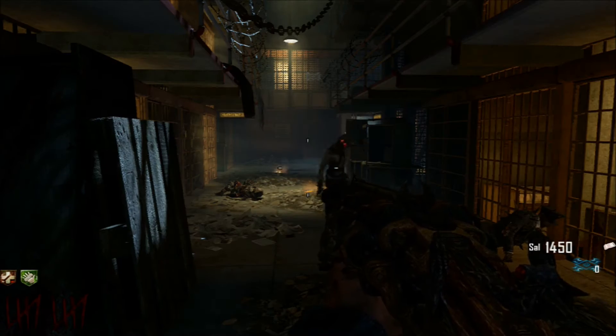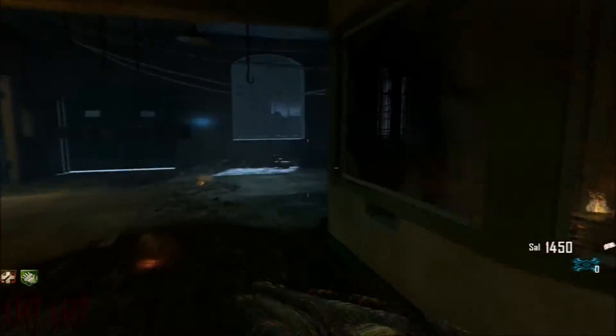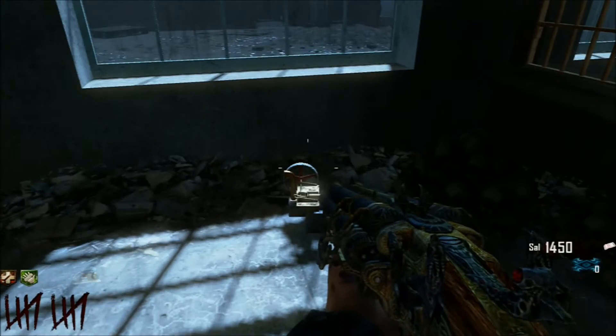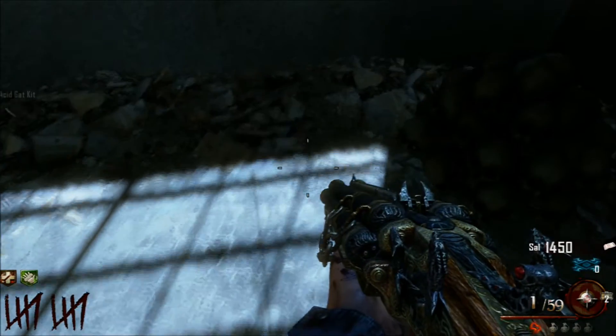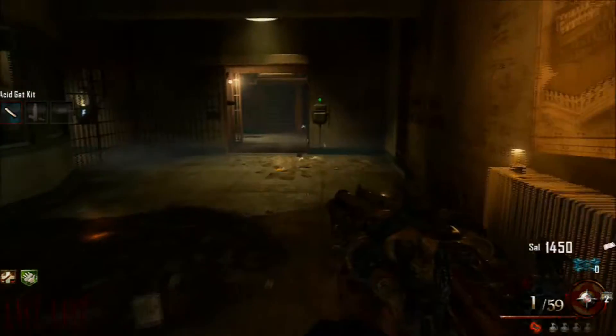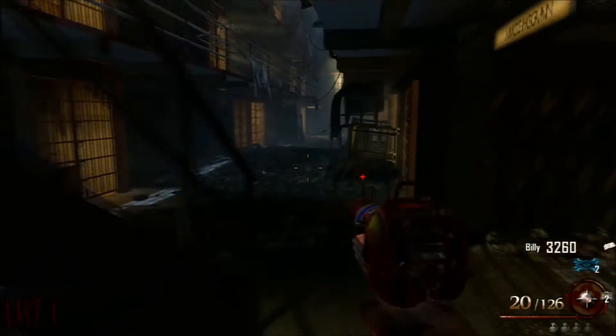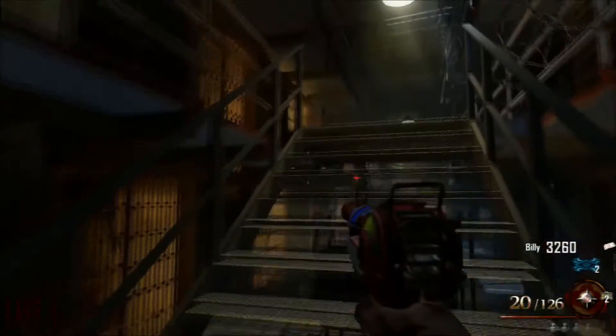The second part — or actually I think it's considered the first part in this game — you're going to want to go into Warren's office where you buy the Uzi. There will usually be a part right here. In one particular game I had a part that was under the stairs, so check the stairs right here. It's kind of random — sometimes it's there, not always.